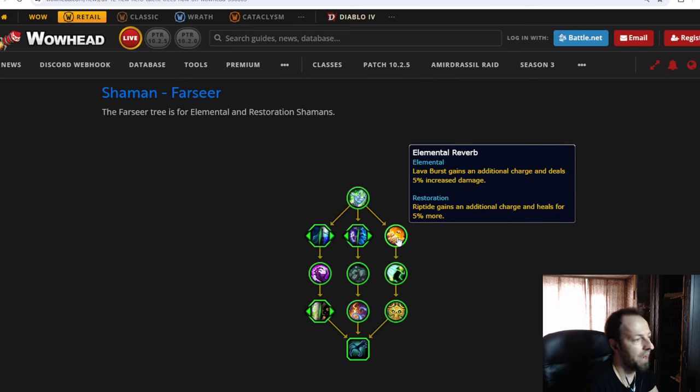Riptide gains an additional charge and heals for 5% more, and Lava Burst gains a similar bonus for Elemental. So that means we're going to have three Riptide charges we can use, which ties back to the Undercurrent talent you run in Raid — the more Riptides you have rolling, the more you heal. For M+, having two Riptides is great, but I don't think that's crucial there.